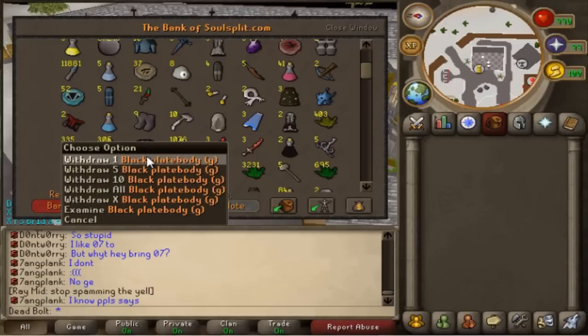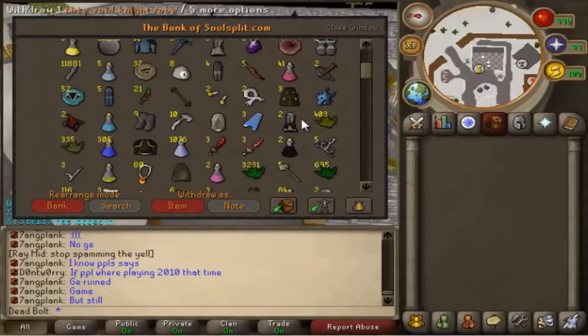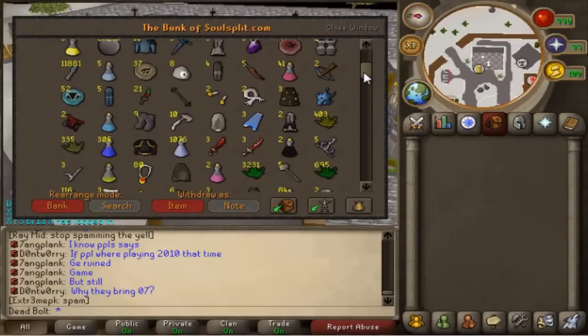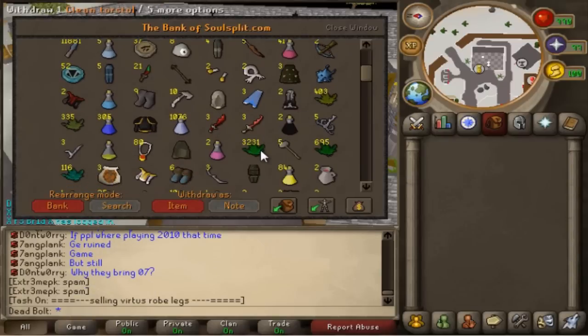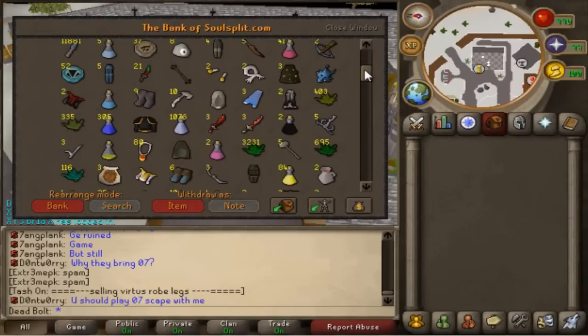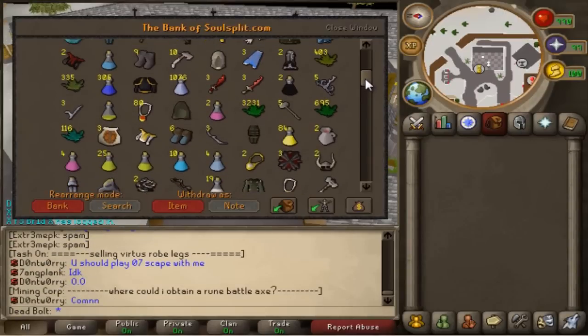I have a Black Plate Body G. It's so high in my bank because I never use it — I got it maybe six or eight months ago for free from one of my friends as a gift. I have 3.2k clean Torstols. I got these back when I was getting 99 Herblore. Back in the day, you could just buy grimy Torstols from the shop and clean them.